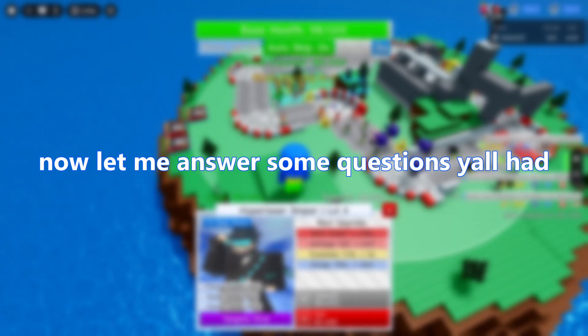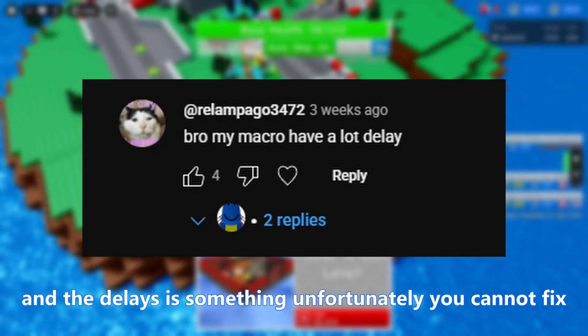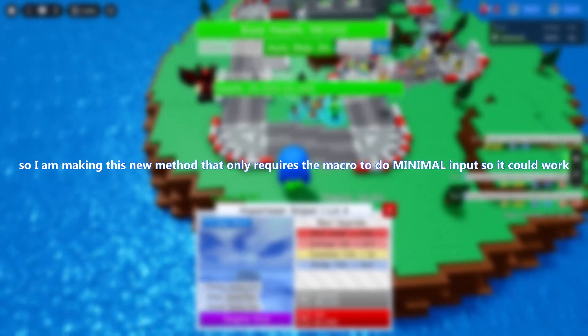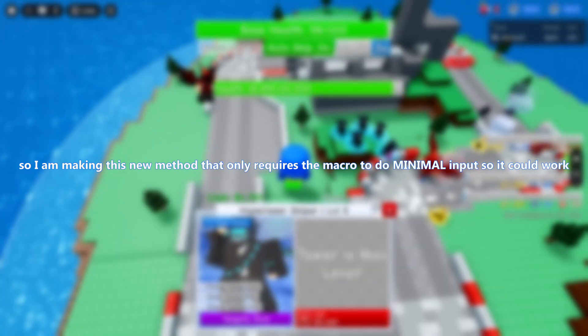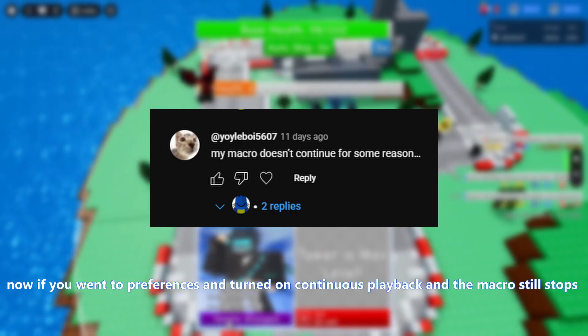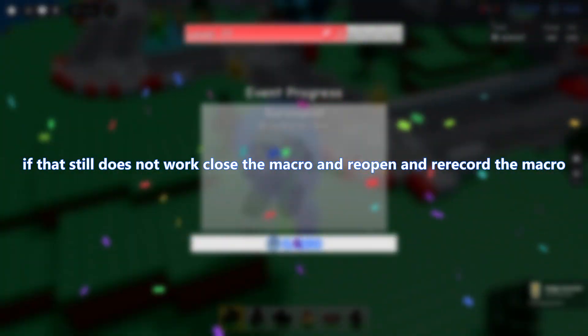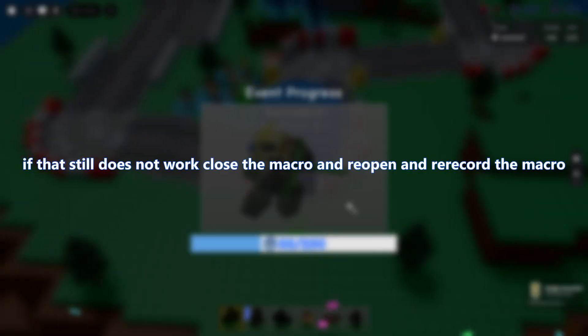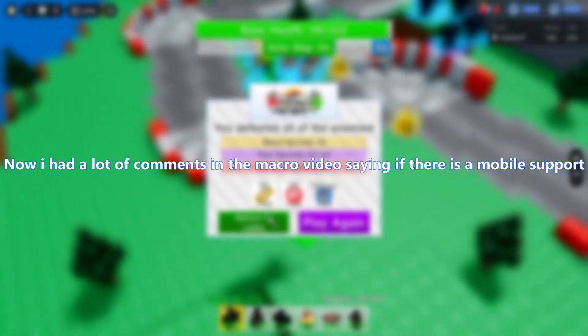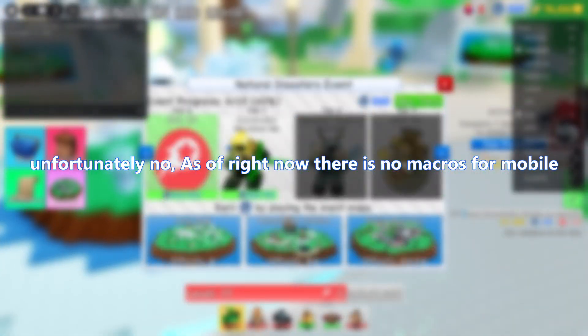Let me answer some questions y'all had in the previous macro video. TinyTask is certainly slower than before, and the delays are unfortunately something you cannot fix. So I am making this new method that only requires the macro to do minimal input to work. If you went into preferences and turned on continuous playback and the macro still stops, you can fix this by going into preferences and setting playback loops to like a million. If that still does not work, you can close the macro and re-record it. I had a lot of comments asking if there's mobile support for this or any macros for mobile — unfortunately, no. As of right now, there's no macros for mobile, so stop asking.